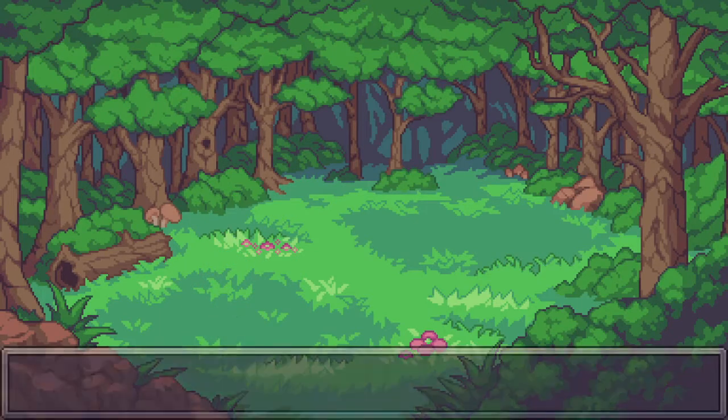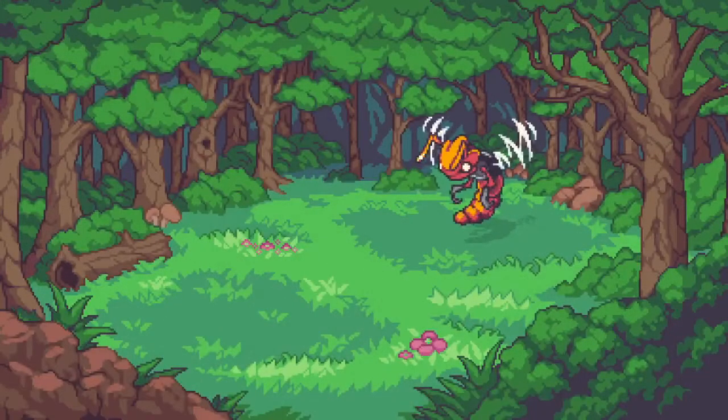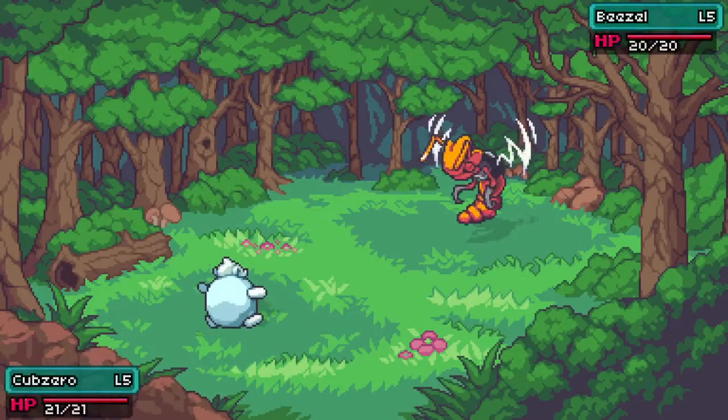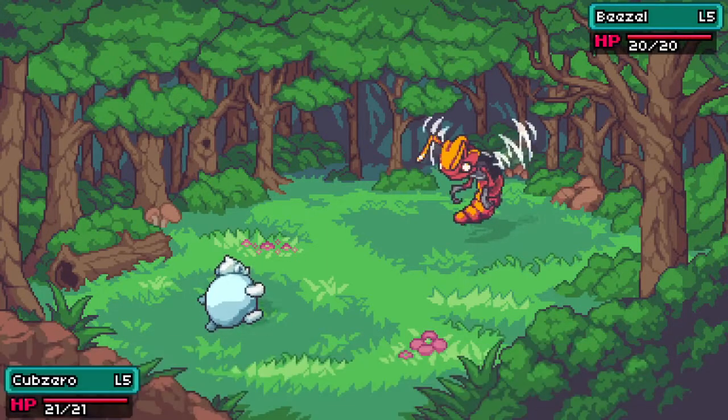Almost to level 6 — I was right! A Uki Fruit — I don't even know what a Uki Fruit does. That ability is gonna be amazing. Finding items, finding money, finding stuff is gonna be very helpful.